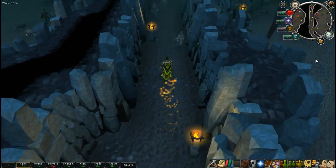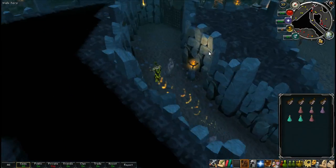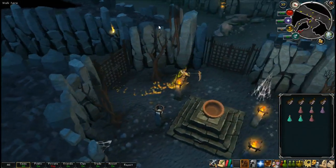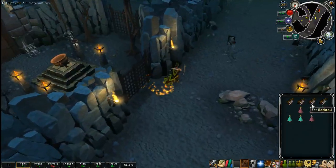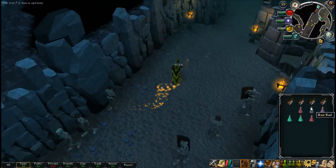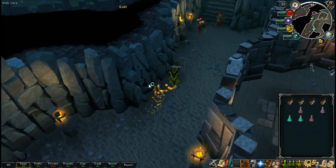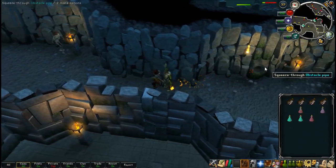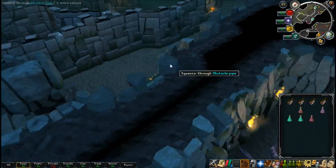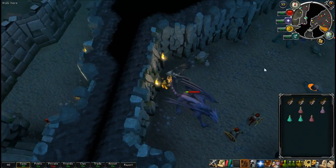I have energy potions, and I need to remember to use antifire when I get a bit closer — I don't want to get killed by the dragons. I wonder if they updated the resource dungeon; there's a hellhound resource dungeon further in. I suppose I don't need to worry about the dragons too much — too many bots to take care of them.